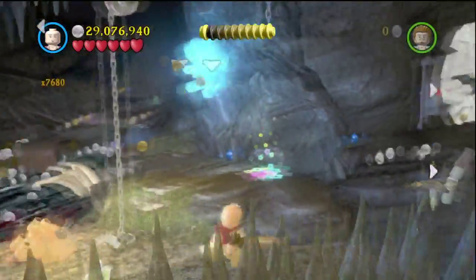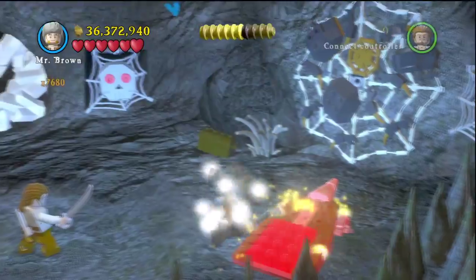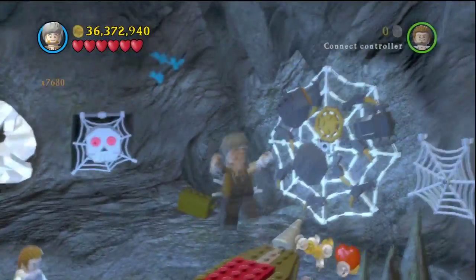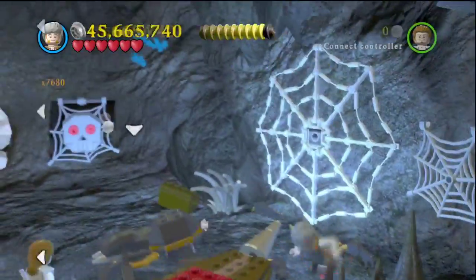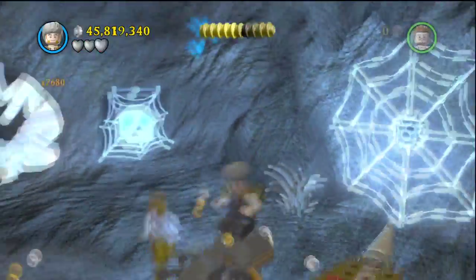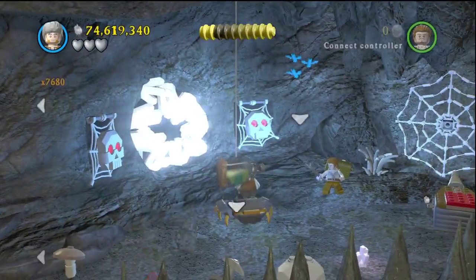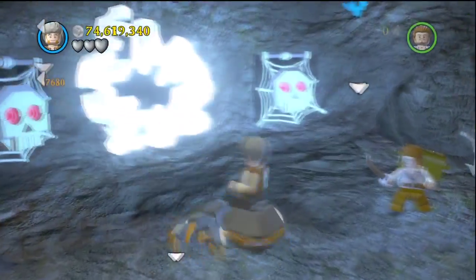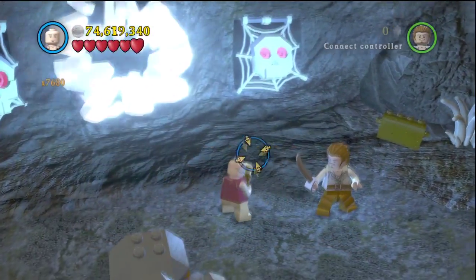For your second minikit, once you're in the cave you want to head over right here. This is also where you would get the spider from the 'Sea Totals Mate' achievement. Build it up with the hammer guy, then knock down all the spider parts and build the spider up. You're going to face about six spiders total, but once you do that you'll get your minikit — you just kill them in one hit.